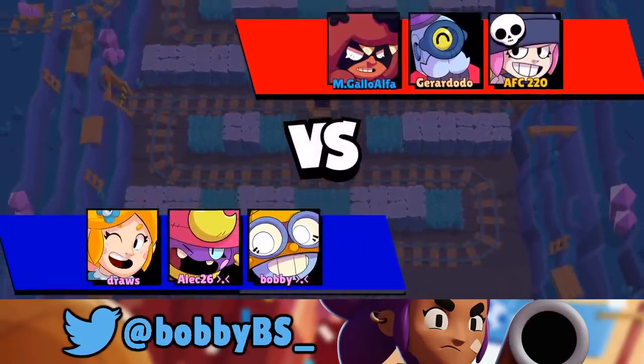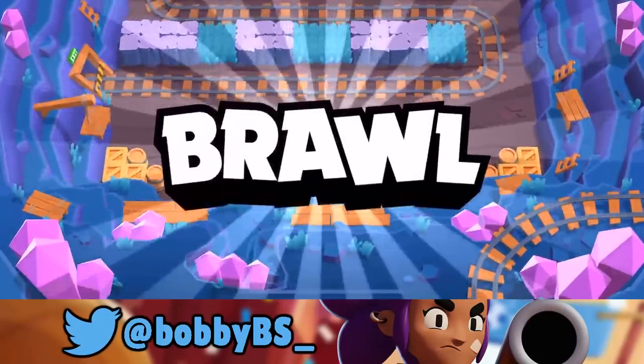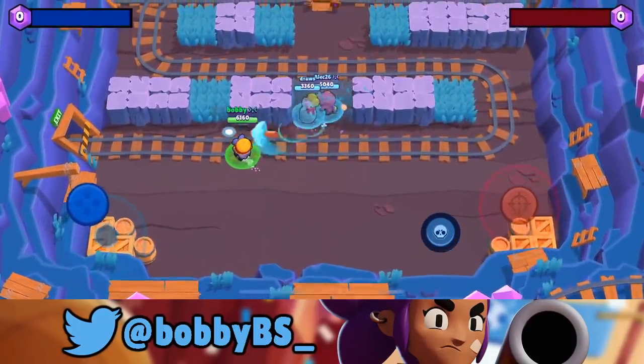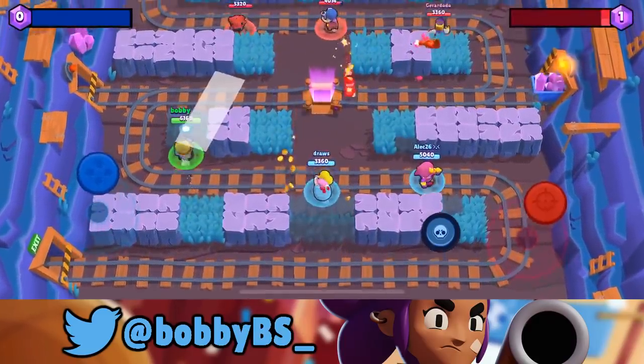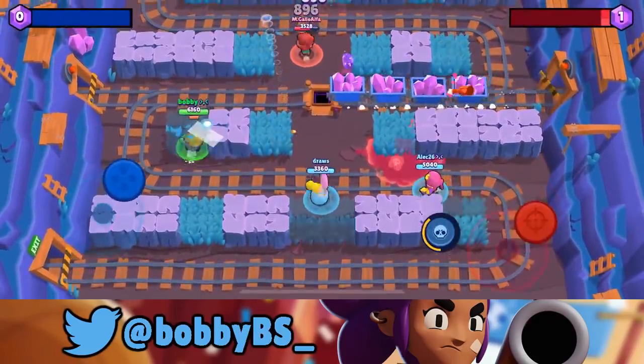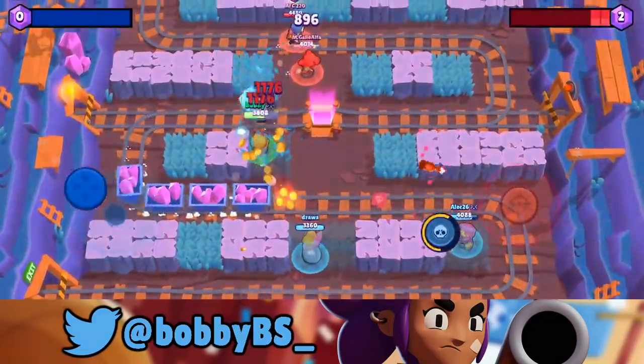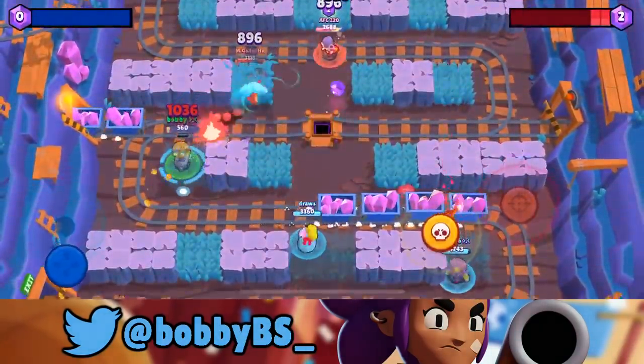Alright, so we did insta-queue and we finally found another lobby. Although I would have loved the four-for-four against the other team, it's kind of refreshing to be able to play someone else. We've got Anita on my lane — Anita and Carl are basically the two most uncounterable brawlers in the game right now, so it's gonna be super fun to lane against Anita.